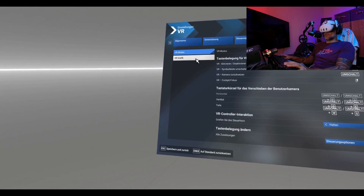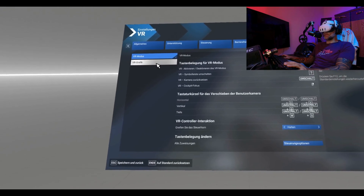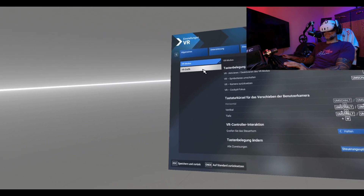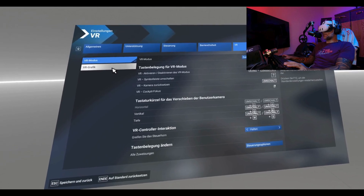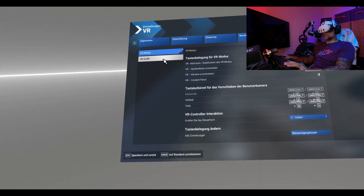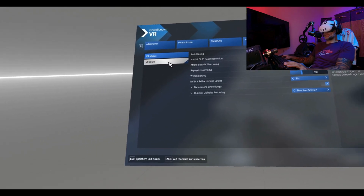Overall, I have set the decoder in Virtual Desktop to HEVC 10-bit, so that at the end of the day I'm able to permanently stream and play without bigger stutters.